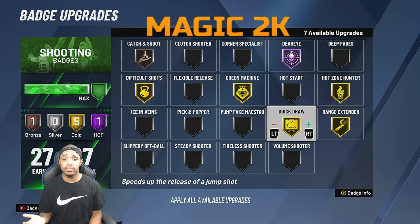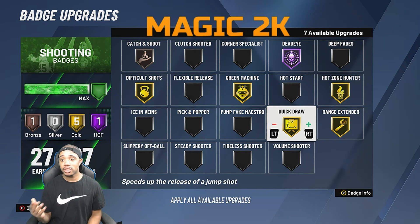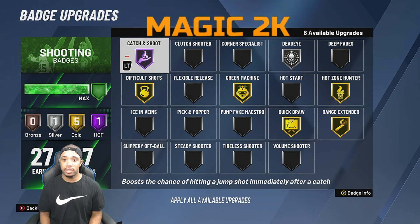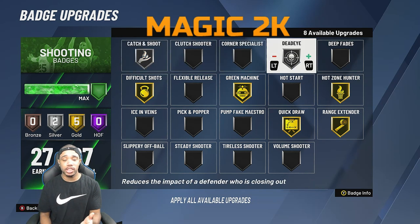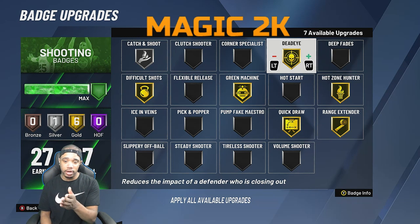With the current update, according to well-respected shot creator Taisino in the 2K community, they nerfed off-the-dribble jump shots. So you won't be hitting too many crazy off-the-dribble threes — you should focus on spot-ups. I'd recommend a gold catch-and-shoot or silver depending on preference. If you'd rather have a gold dead eye, then go gold dead eye with silver catch-and-shoot. These badges are your solid setup if you're not a pure sharp and you're getting around 20 upgrades.